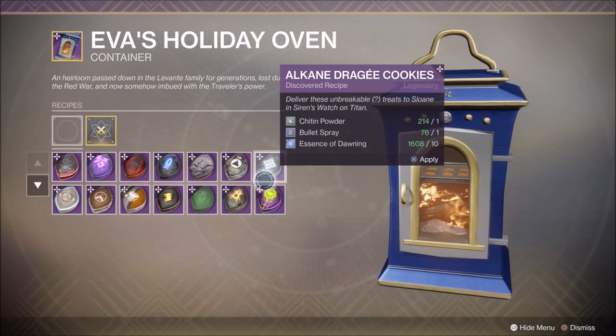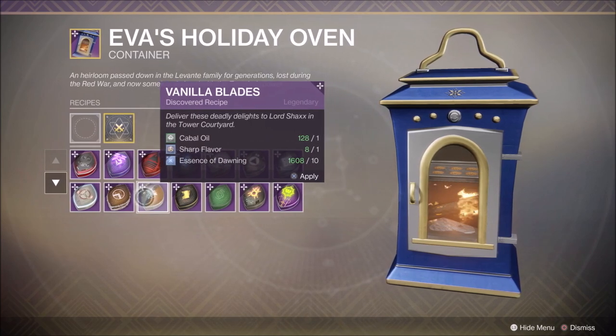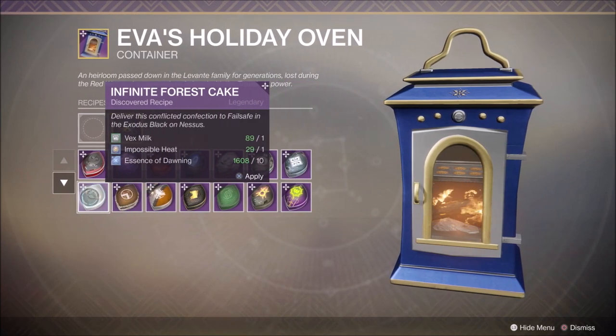And you never know, you may even get a god roll Avalanche. They have fixed the stability on it, so if you do manage to get one, let me know in the comment section below.